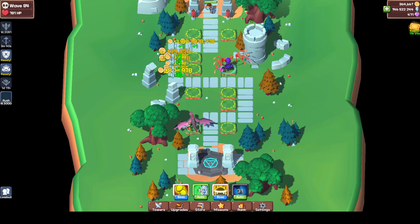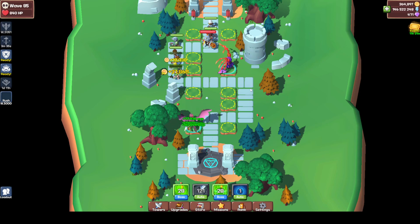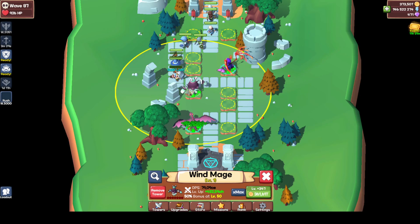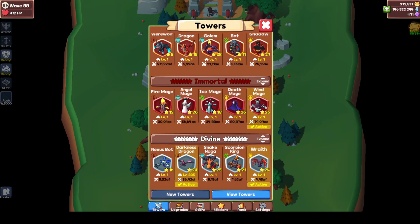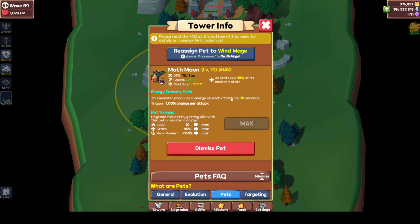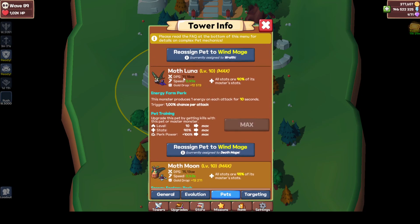This is going to be like how you farm your energy late game. I also have another guide for early game, but this is really late game. This is basically based around the Moffs. What are the Moffs? If you go to Pets, you can see Moff Moon and Moff Luna.